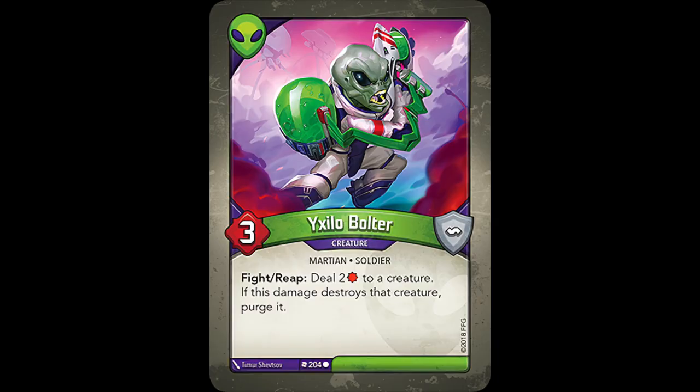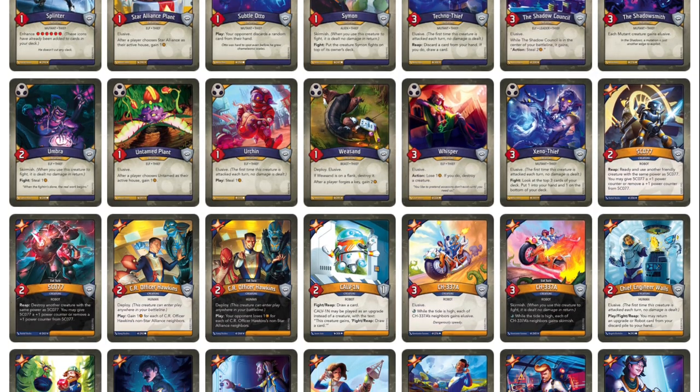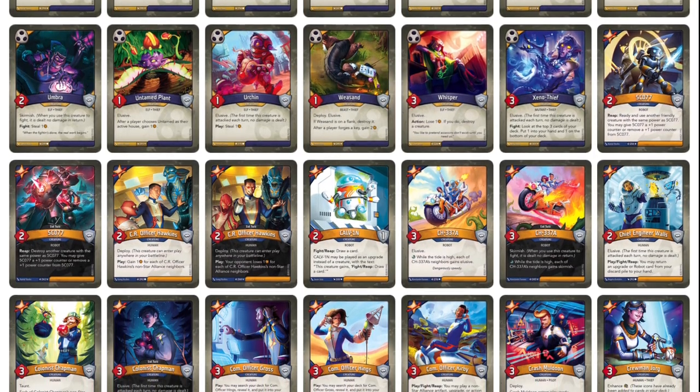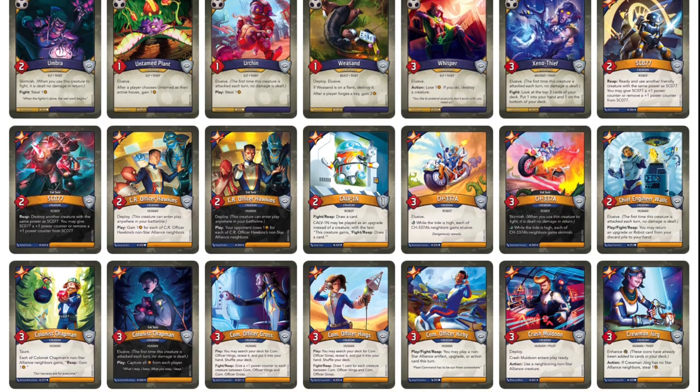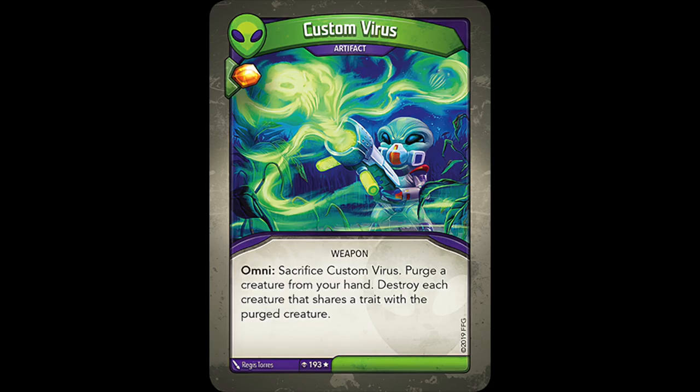Mars also has Yaxilla Bolter, who deals 2 damage to a creature whenever he fights or reaps, and if that damage destroys the creature, it gets purged. He's great for dealing with those pesky little Shadows or Star Alliance creatures, or bigger creatures if you can use other Mars creatures to whittle them down beforehand. The last card for Call of the Archons is a simply awful artifact, Custom Virus, which provides some incredibly convoluted board control that involves traits and purging your own cards, and I feel like in most cases will end up being more effective in clearing your own side of the board than your opponent's.